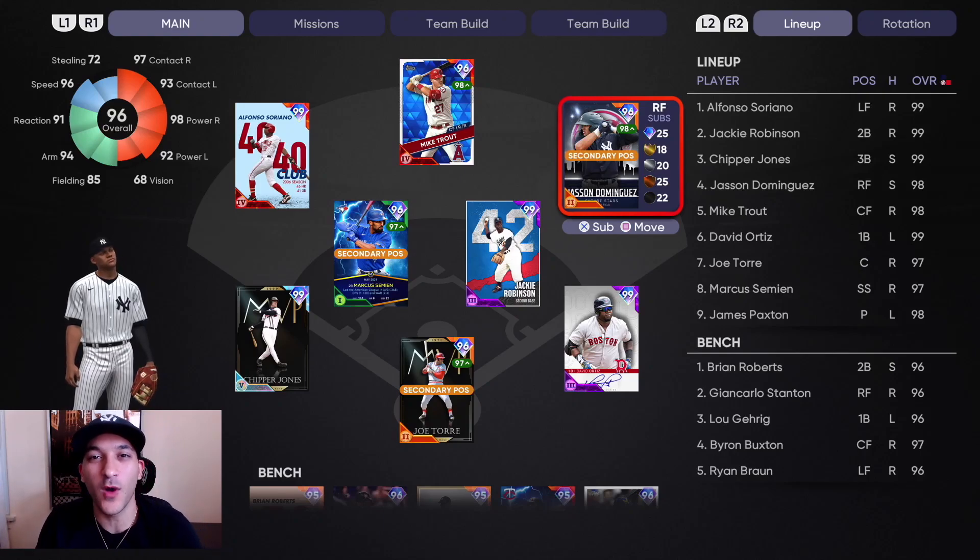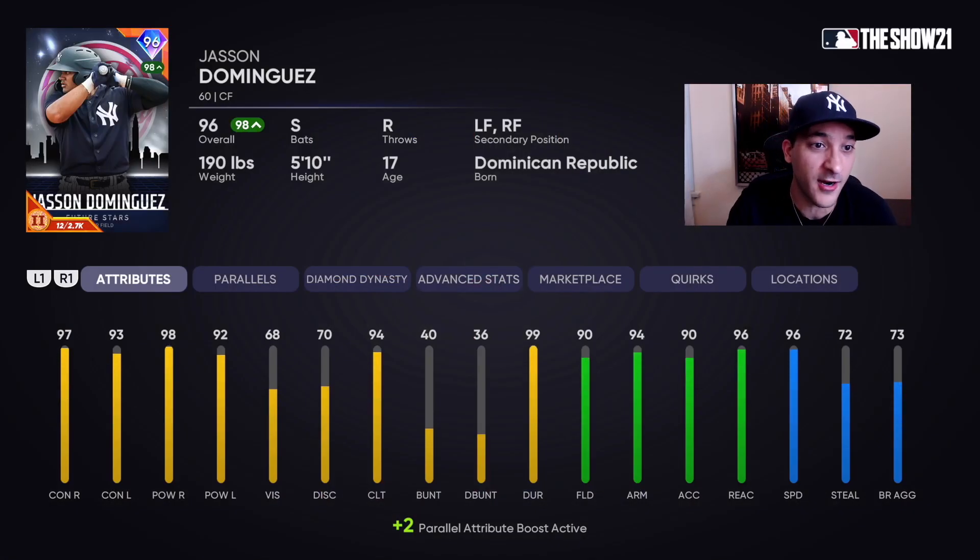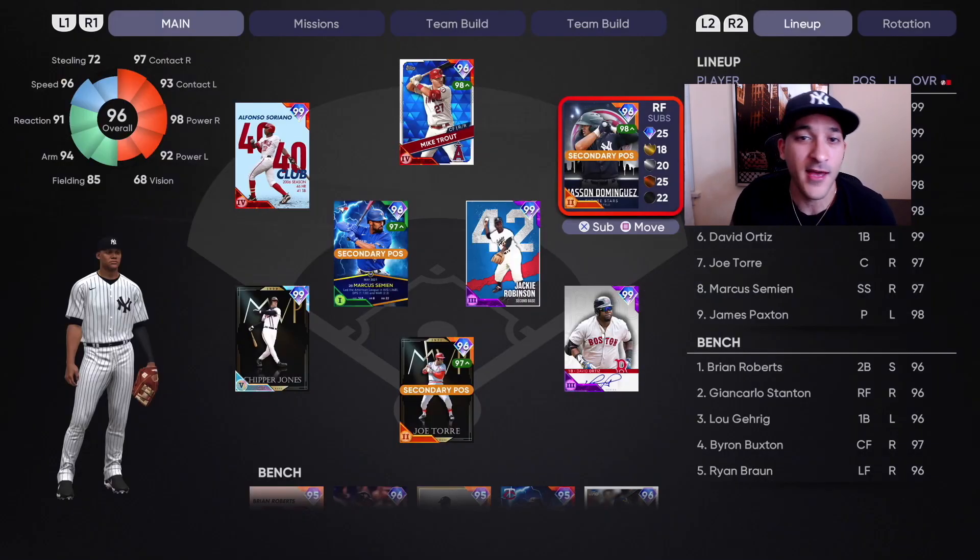What's up, bringing you MLB The Show 21 — we got two debuts in this one. It also is our World Series game so we gotta clutch it up. First one being the new Jason Dominguez card. I did want to parallel five him before I debuted him but that's too much of a grind, so we got him at parallel two. He has 97 contact versus righties, 93 versus lefties, 98 power versus righties, 92 versus lefties, 68 vision, diamond tier defense, 96 speed — really good looking card, probably one that will stick around in our outfield for a considerable amount of time.